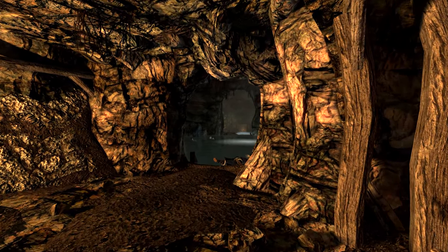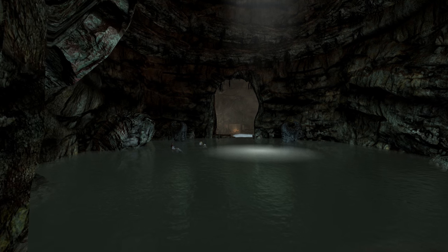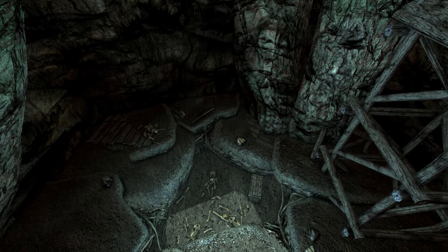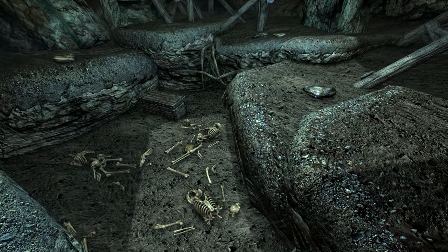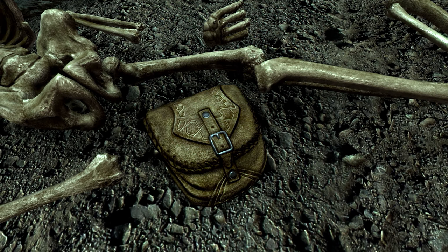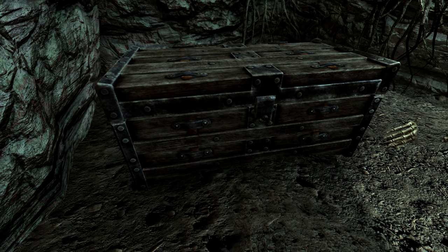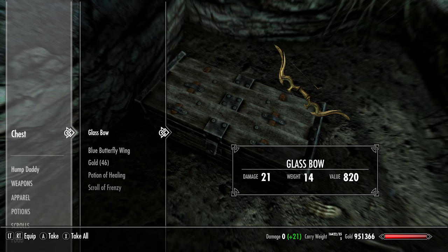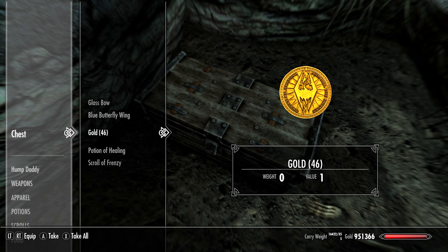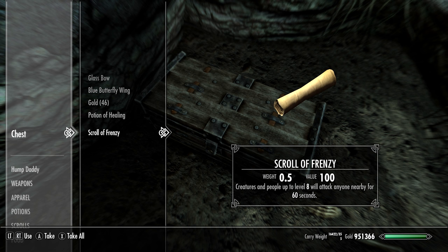After we walk through the crooked stone hallway at the opening of the mine, we'll come out into this large room, which is comprised entirely of a flooded sinkhole — a black abyss littered with corpses. If we dare dive down into the fetid pool, we'll find a drowned mortuary, a lazily planted graveyard. Amongst the bones, we'll find an apothecary satchel on the silt floor. But we also have a chest — a sunken wooden chap that has likely been sitting here for hundreds of years. Inside it, I found a glass bow, a blue butterfly wing, 46 gold, a potion of healing, and a scroll of frenzy, coming together to bless me with a combined total value of 1,004 gold, which is actually really good for a crummy wooden chest like this.